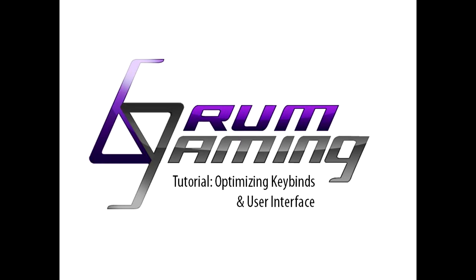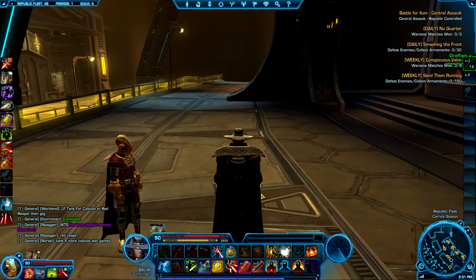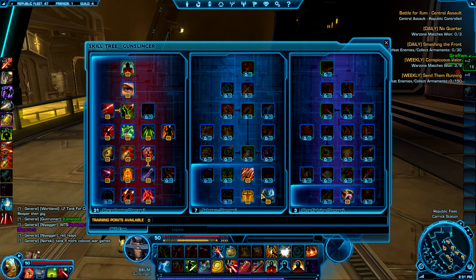Hey, this is Brum from Brum Gaming and you're watching a tutorial on key bindings, optimizing key bindings and your user interface. Recently I've looked at a variety of specs — dirty fighting, sharpshooter — and I've come across that sharpshooter just seems to be the optimal spec for level 50 PvE. It's also fairly effective in PvP.